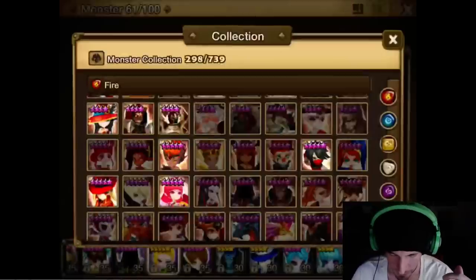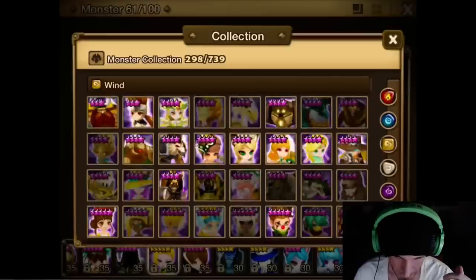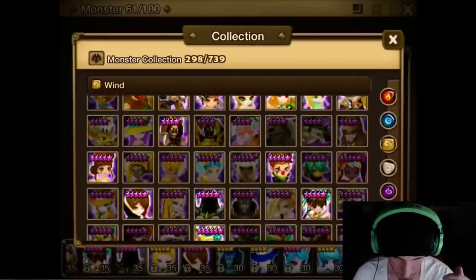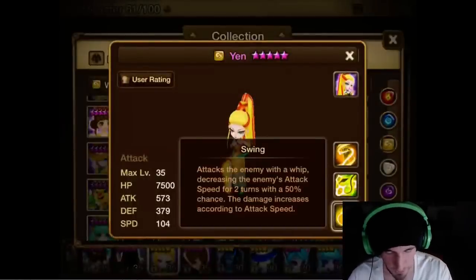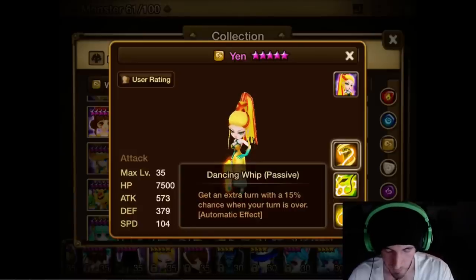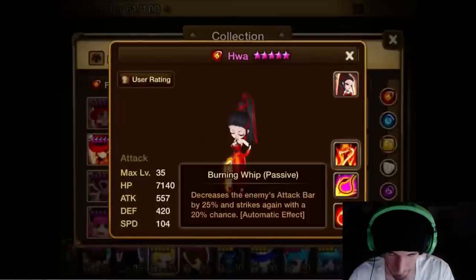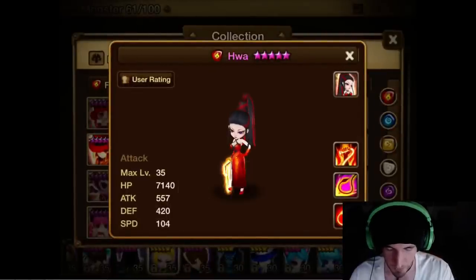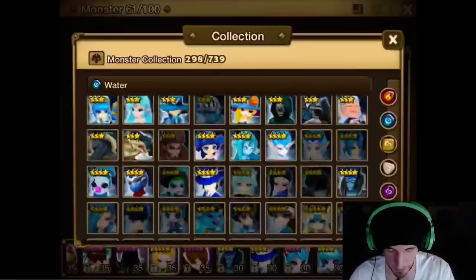I think she's the best Rakshasa of the normal elements. Now the Wind Rakshasa — she has the same first skill, damage increases according to attack speed, which is a benefit of runing her Swift instead of Violent. She has Fast Swing and then Dancing Whip, which gives an extra turn with a 15% chance. Compare that to the Fire's passive which decreases the enemy's attack bar by 25% and strikes again with a 20% chance — that's why the Fire has a much better third skill.